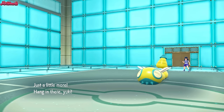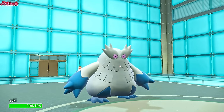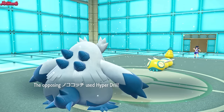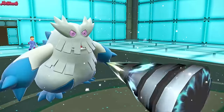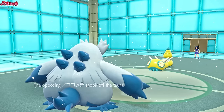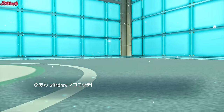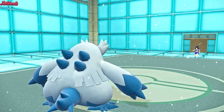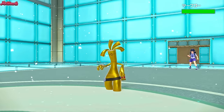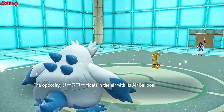So let's go into Abomasnow. We get the Snow Warning off, which is amazing. They go for the Hyper Drill — it's not going to two-shot us. They shake off the Taunt, which is fine. As long as I can go for my Aurora Veil here, I'm happy. They withdraw. Are they going to go into Gholdengo? Would make sense. If you've got a Gholdengo and it's not in a Luxury Ball, what are you doing?